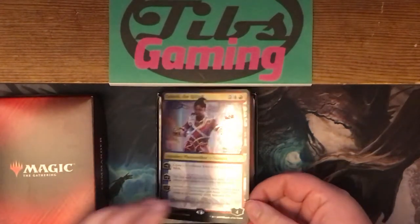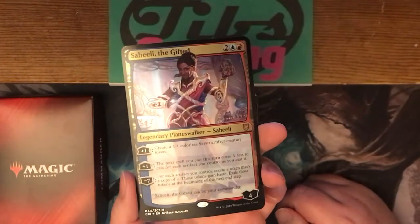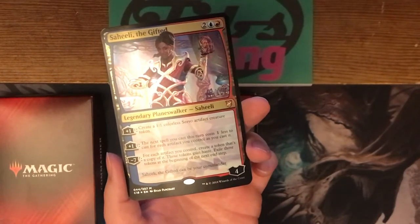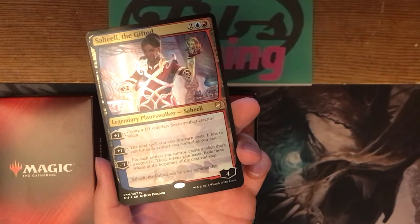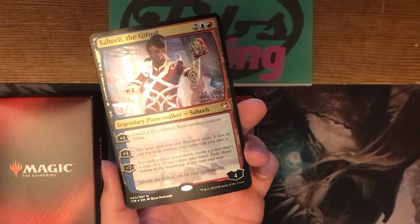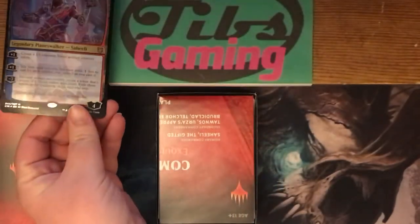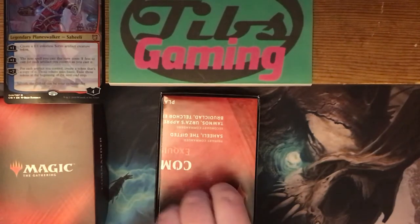Saheeli the Gifted is the intended Planeswalker Commander. Each of the decks for 2018 had a Planeswalker Commander. She's pretty good for what the theme is — Artifacts. Making a token is always a good ability; it can defend her, especially on a plus one. Her other plus one gives your next spell basically Affinity for Artifacts, which is pretty good. Her negative seven is an ultimate: copy all your artifacts and they gain haste, then exile them at the beginning of the next end step. Four loyalty, two plus-one abilities — both fairly good and on theme. I like her.